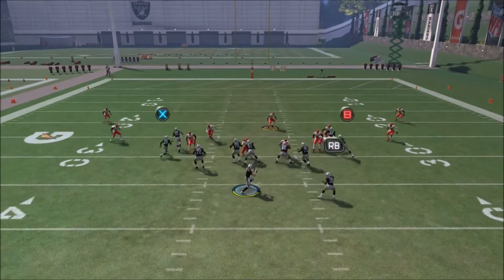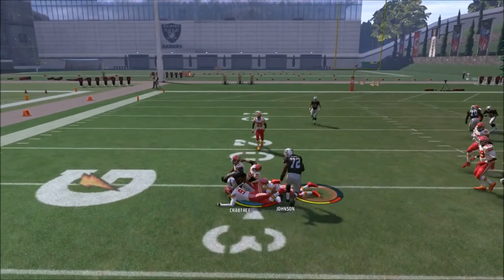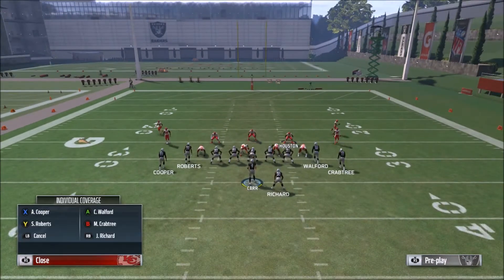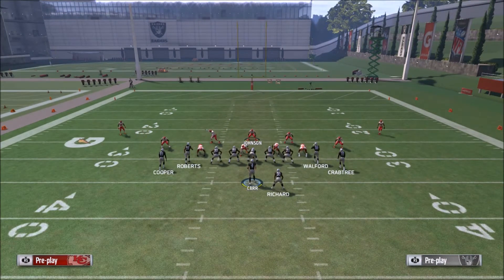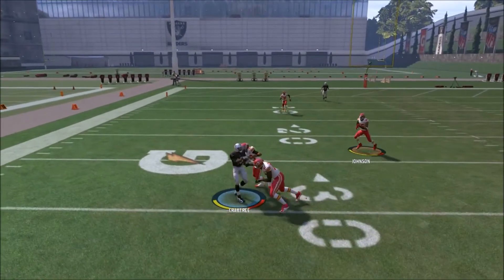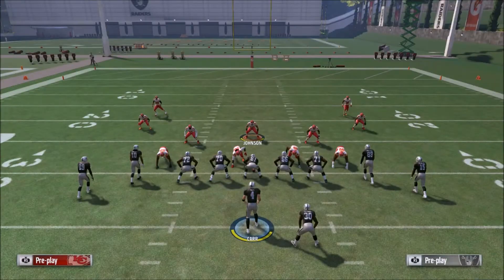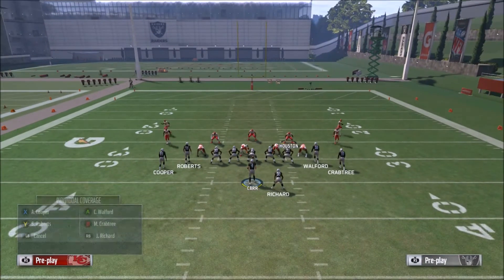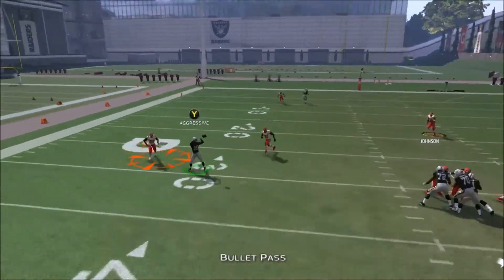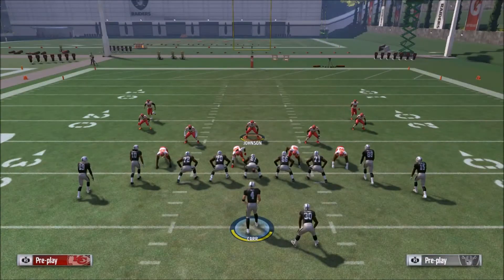Now we'll show you how this locks up drag routes. We try to throw it here to Crabtree — he gets hit as soon as he catches it and gets a good animation barreling through the defenders, so he did pick up some yards. But you saw that he was hit immediately as the ball was thrown to him. Eric Berry is right there, and if he's not breaking tackles, he's getting one yard at the most. He's not going to break tackles every time.